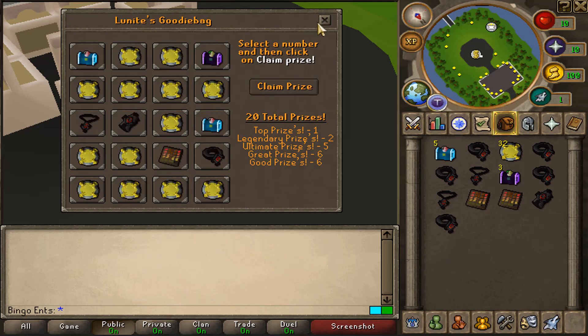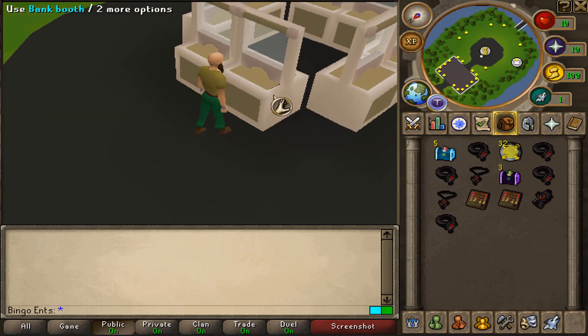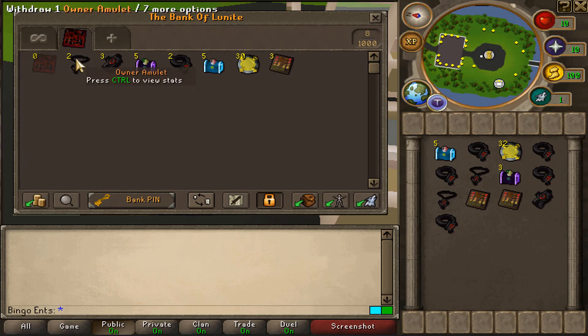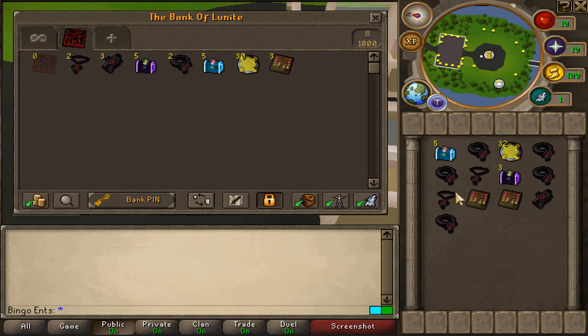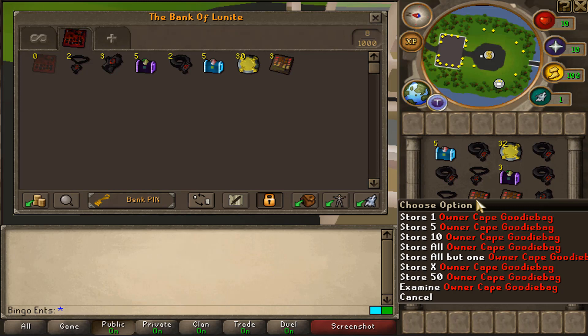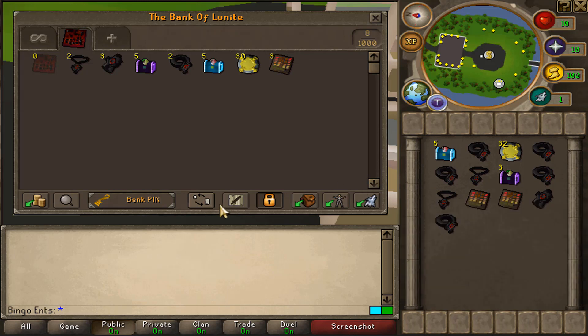Let me show you the bank. With number 3 we got: two owner amulets, one owner bracelet, five onyx caskets, two owner rings, five diamond caskets, 30 $25 bonds, and three owner cape goodie bags. With number 11 we got: two owner amulets, three owner bracelets, three onyx caskets, five owner rings, five diamond caskets, 32 $25 bonds, and two owner cape goodie bags.